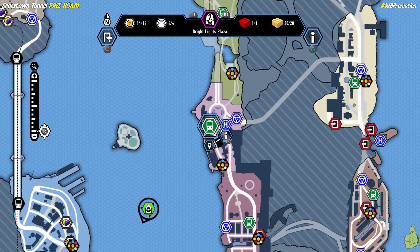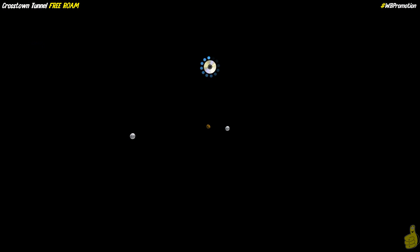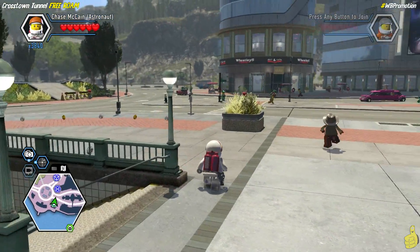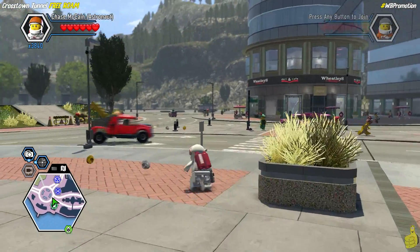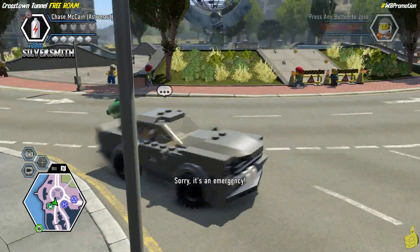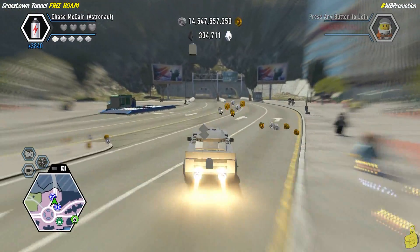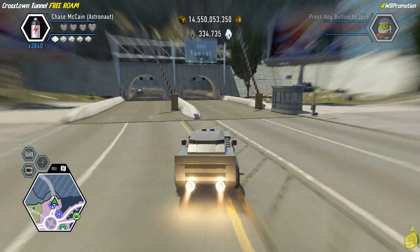The Crosstown Tunnel is easily accessed by either Paradise Sands or Bright Lights Plaza. Because we have the super fast travel red brick on, we're going to travel to Bright Lights Plaza as it has pretty easy access to the tunnel and a quick vehicle spawn calling point there too. We also have the red brick for instant vehicle spawn, so we have multiple options, but the goal is to get inside the tunnel.